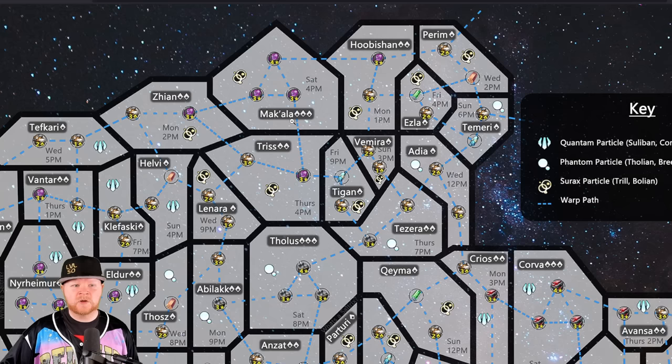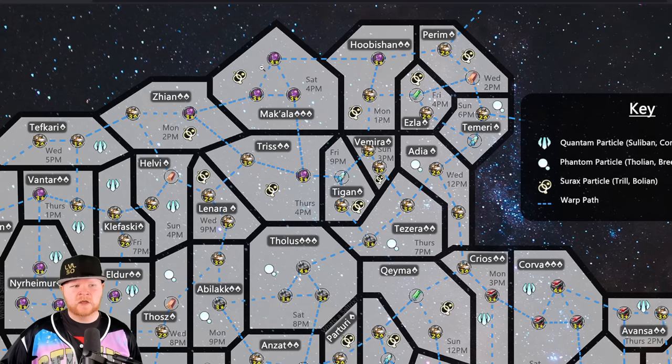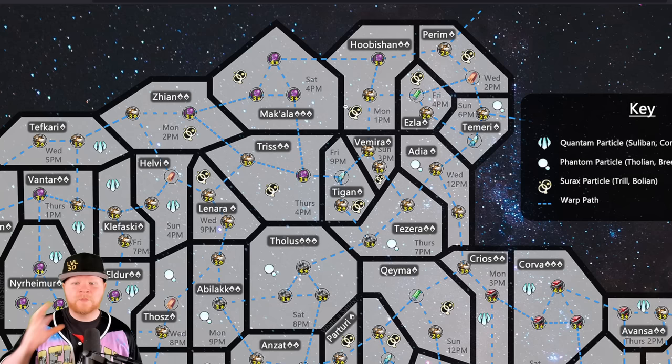As you look at the map, you'll see various different things, like three-star gas and four-star gas up in the Northern Quadrant. We have Tritanium mines and Isagen mines, and all of these are capturable starting with a one-star. For example, if you started in Perim, you could move to Hubashan and then Makala, and still capture two more — maybe Zeon and Tef'kari. The key is these little icons represent the different particles you need. There are several particles in the game: phantom particles, quantum particles, and more. This is one of the better research trees in the game, especially if you're in the level 30s.